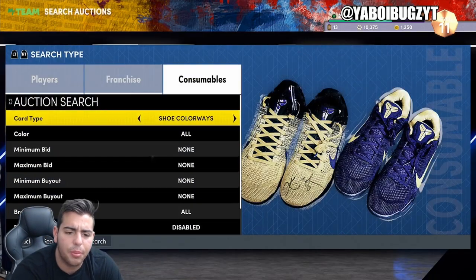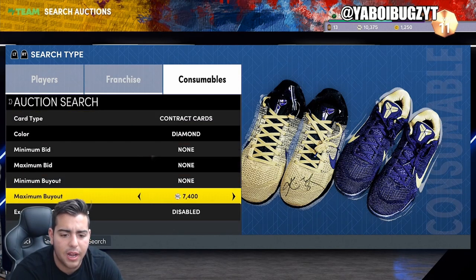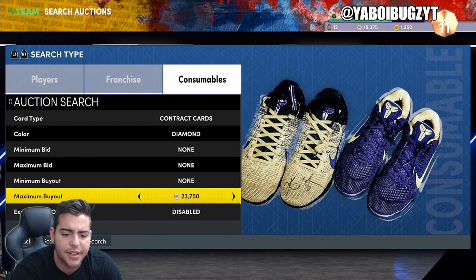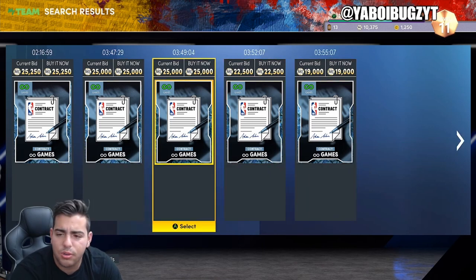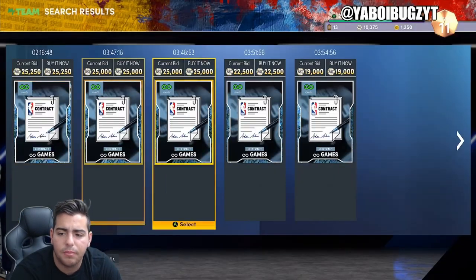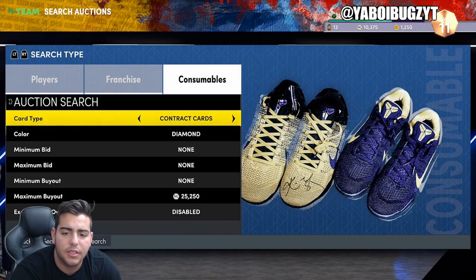There are a couple filters. We're gonna start off with diamond contracts — I think diamond contracts are gonna be your best bet. That 19k would turn into 25,000 MT. If someone's watching this on Xbox, buy that for 19k, put it up for 24,900, sell it, and make about 2 to 3k profit. That's an easy W — that's a 10% markup.